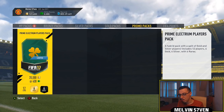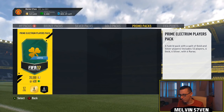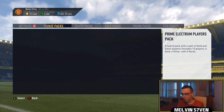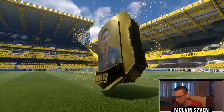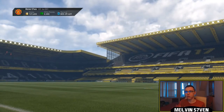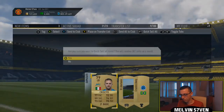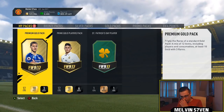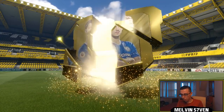There are promo packs - 20k packs? A hybrid pack with a split of gold and silver. I'll open a few of them - they're interesting. That's a new type of pack, so we'll open that one. Obviously that'll help with Irish players, you would imagine. We're just going to store all of them. I like this, I like the promotions they're doing. It's going to make Ultimate Team not boring.